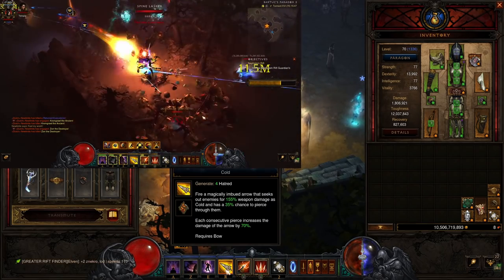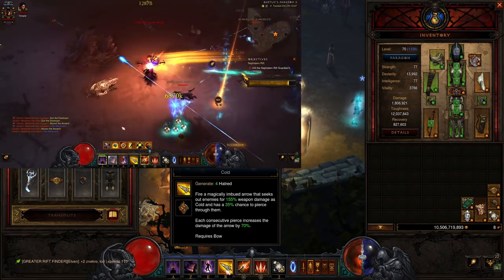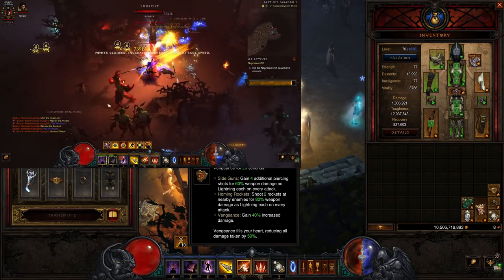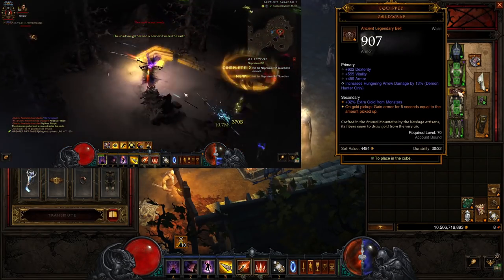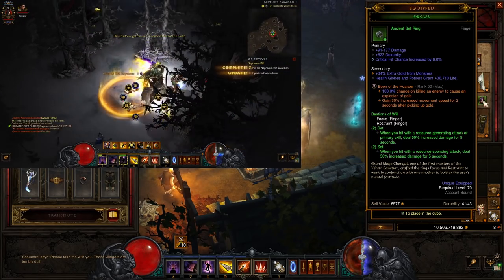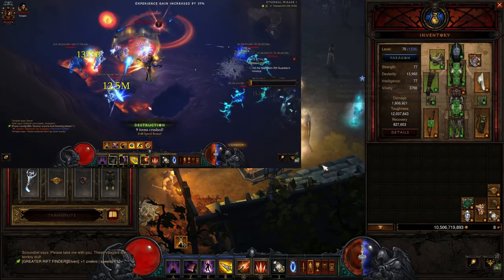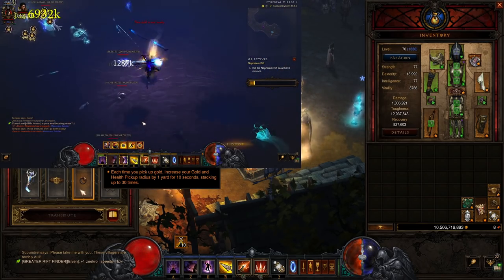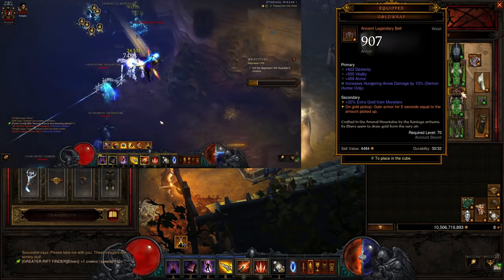We're using Hungering Arrow as our main damage source with the Cold Rune. Each consecutive pierce increases the damage of the arrow by 70%, so this is a really nice extra amount of damage. We're using Vengeance, Dark Heart. We aren't really going to be dying very often because we are using the Gold Wrap, which gives armor when we pick up gold. The gold comes from the Boon of the Hoarder, so we pick up gold and we get more tanky. Combined with the Avarice Band in the cube, each time you pick up gold it decreases the pickup radius so everything on your screen gets sucked in and you will not be able to die.